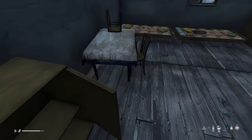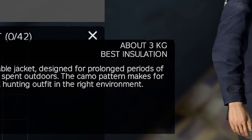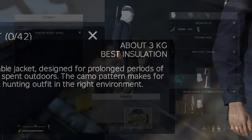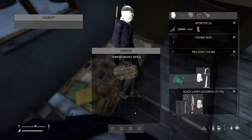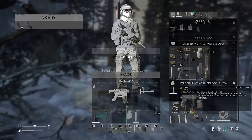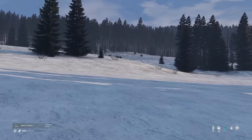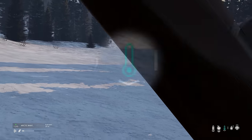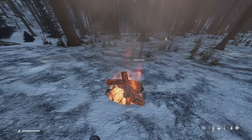As you loot each town, look for warmer clothing by checking the insulation values. Ushanka hats, balaclavas, pea coats, hunting gear, and some military gear provide the best insulation values and will keep you warm as you travel. However, from what I've played of this mod, no amount of warm clothing is ever enough to keep you completely warm while out in the elements for an extended period of time. You're always going to have that light blue indicator unless you're indoors or nearby a fire.